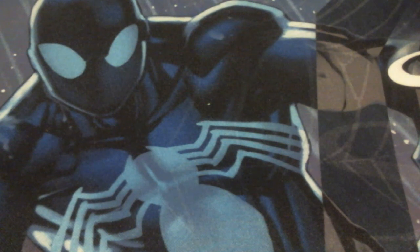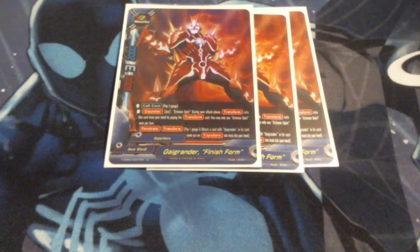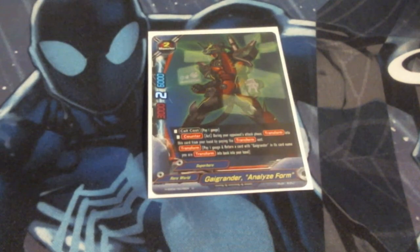For alt forms for 01, we are running three copies of Finish Form. Finish Form is a 6-3-2, also a size 2. You can actually call him like any of the other Guy Granders, however his call cost is pay two gauge. He also has a counter — Crimson Spin. I can transform into him if I am already transformed into a card with Guy Grander, and I can only Crimson Spin once per turn. He's got penetrate and a transform cost of pay a gauge, returning a card with Guy Grander in his name back to the hand. I'm also running one copy of Guy Grander Analyze Form — he's a 3-2-6, so he's got a decent butt to him. Call cost is pay a gauge, so he can sit in my front row if I need him to. He has a counter speed ability: during my opponent's attack, I can transform into him by paying the call cost and returning a card with Guy Grander in his name back to my hand.